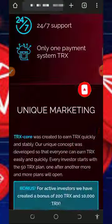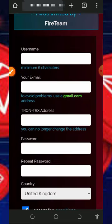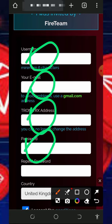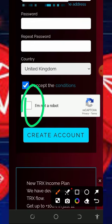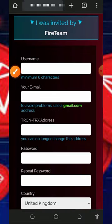Once you tap on the create account button, you'll need to fill out the form by entering your username, email address, wallet address, login password, and confirm your password. Then you'll need to select your country, scroll down, verify you're not a robot, and tap on create account. Once your account is created, just log in to your dashboard.